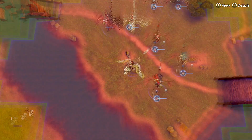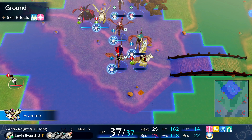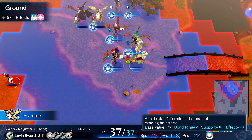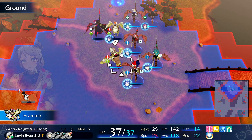You also run dual supports. Fram has supports with certain units you usually run — at least Alear and Chloe. If she stands next to Alear and Chloe, she hits 178 avoid. Very few endgame enemies have this high of a hit rate, let alone midgame enemies. But if you're really worried about getting hit, you can get her to 200 avoid pretty easily on this build.